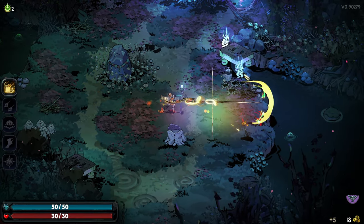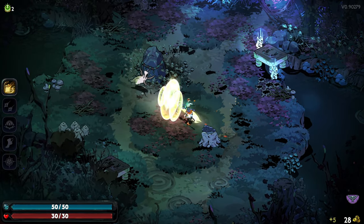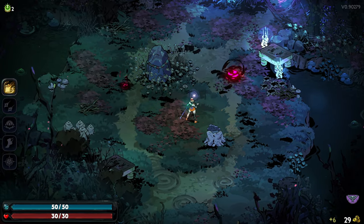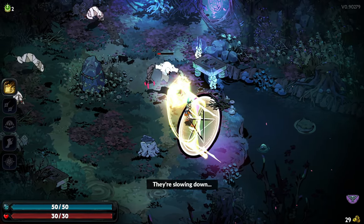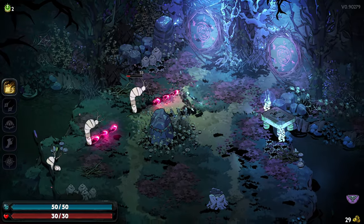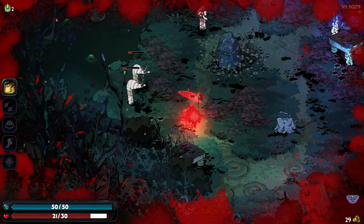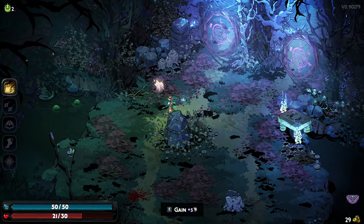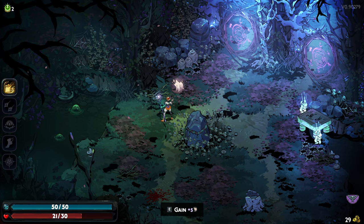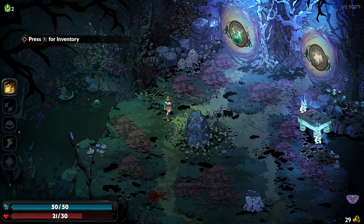You get AAA titles that release broken and promise that in a couple of years you'll definitely get all those things they promised you. But by then they're going to also forget and not actually give you anything they promised. Anyway, I took nine damage there. I'm 21 out of 30. That is a lot. So we have — press I for inventory.